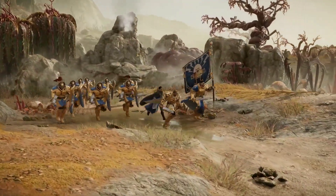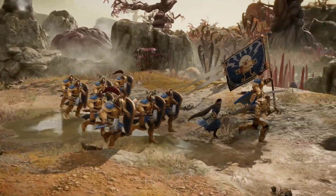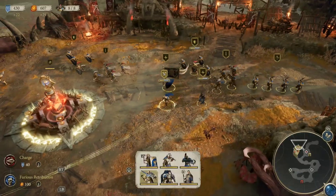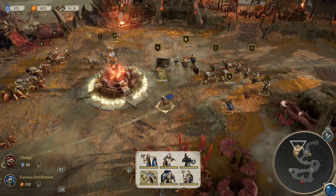Here we see some more in-game footage of the Stormcast vs. Orruk Boys. We've got a few heroes leading several squads of infantry across the battlefield. You can see above each unit a small icon indicating what type of unit it is. Shields are resistant to bows but weak against swords. Swords are strong against shields but weak against bows. And bows are strong against swords but weak against shields. Heroes have a separate icon and don't fall under those categories. These icons help you quickly assess the battlefield and determine which unit to use to counter a specific enemy unit.